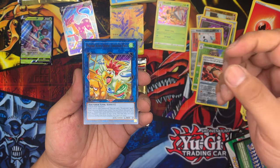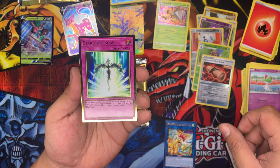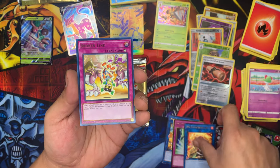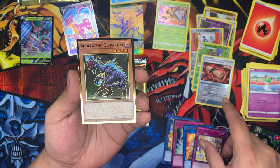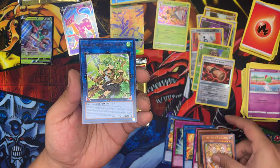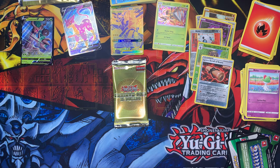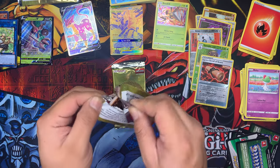We got Prank Kids Doodle Doo, the Starlight Road, the Heat of the Fire Charmer Ablaze, Broken Line, the Soul-Eating Overraptor, Prank Kids Roxy, and the Wind of the Wind Charmer Verdant. That's it for our first pack — we didn't pull any Blue Eyes or Dark Magician, but it's alright. Let's see if we can pull that Secret Rare Red-Eyes Black Dragon.